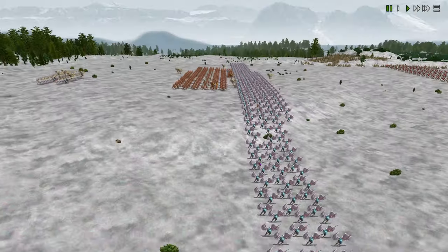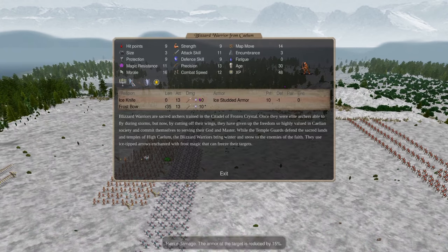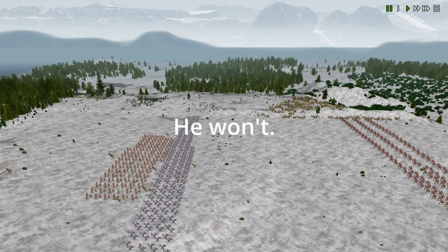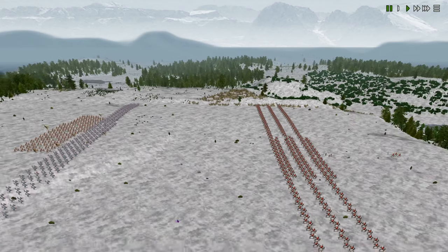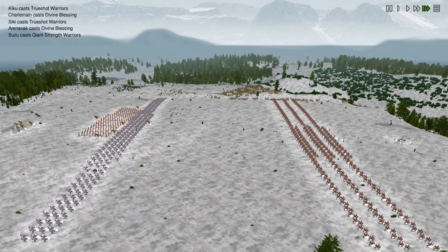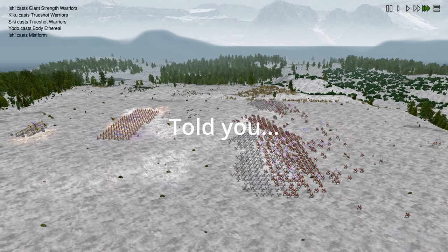We did a few tricks — we added an archer to each of the lines of the flyers so that one non-flying archer might stop them from flying and make them march forward, which would be a more standardized test. No idea if it'll work, but we'll see. Nope, did not work.